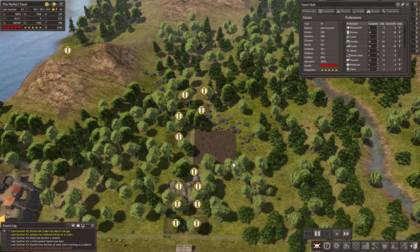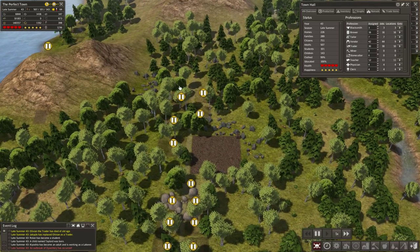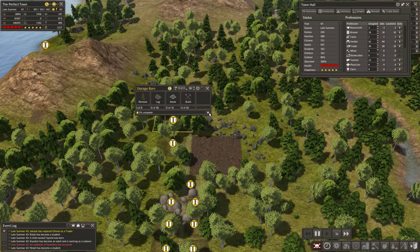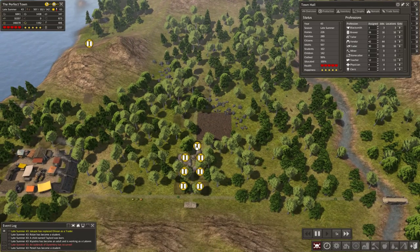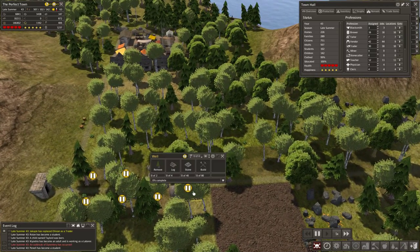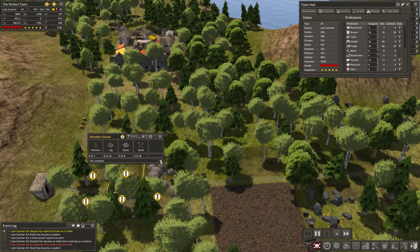We were just talking about hospital placement and now we have a third disease — dysentery. It's low on the list of deadly diseases although it can linger for a bit as people get infected and reinfected.